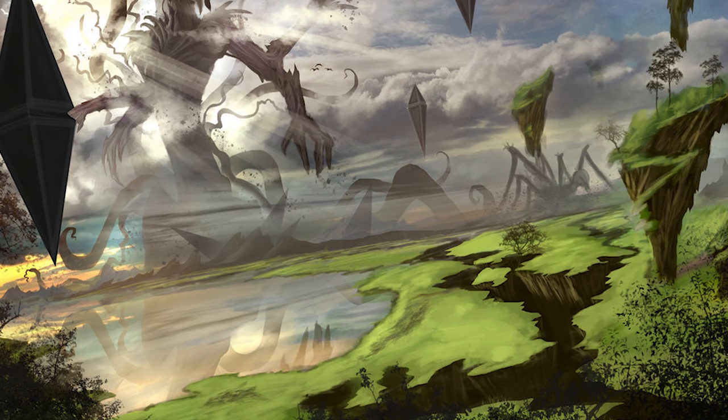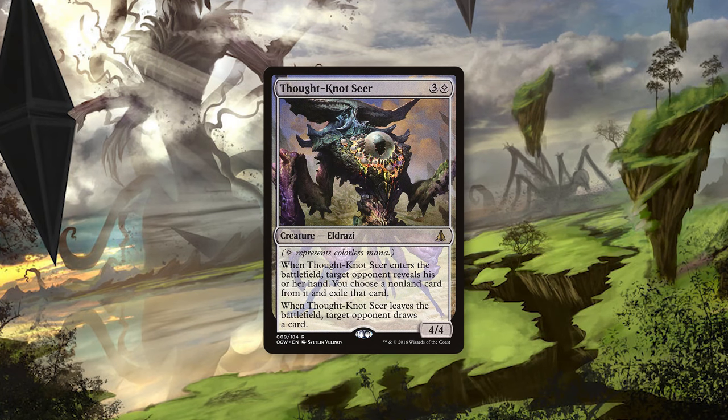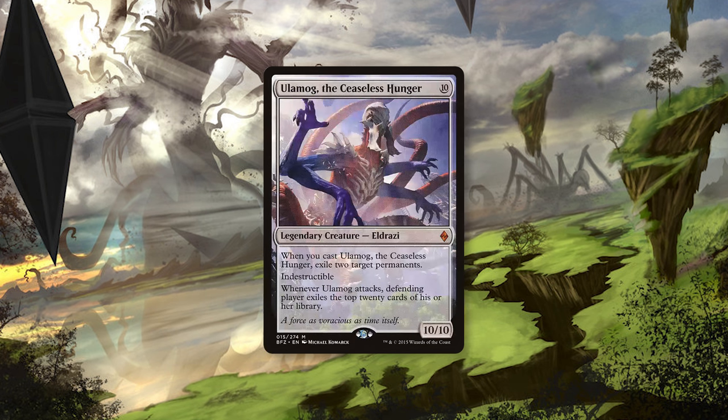Moving to the creature slot, we see mostly big stompy Eldrazi mixed with a couple of utility creatures. Four Thought-Knot Seers allow you to steal cards from your opponent's hand that could potentially cause you a headache later. Two Endbringers give you some flexibility with massive stats — important to note that all of Endbringer's abilities have relevance in Legacy. And finally, two Ulamog, the Ceaseless Hunger for when you need a big 10/10 creature who instantly blows stuff up.